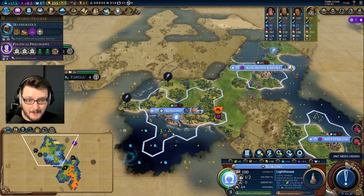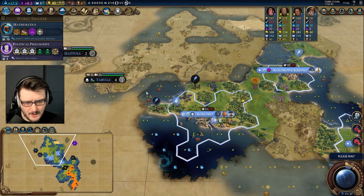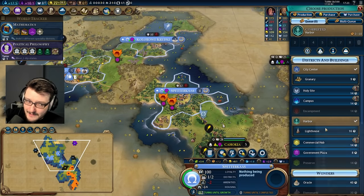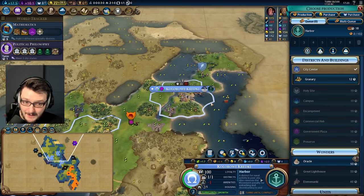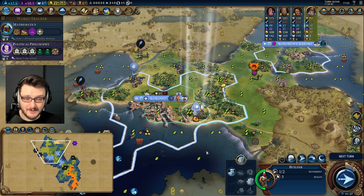I think I definitely want to build a pasture. In Reyna City I'm going to buy a builder. I want to explore the water a little bit. We have a harbour in Spettercast — we can go ahead and immediately begin work on the lighthouse, and immediately begin a harbour. This is one of the greediest openers ever. I don't even know if it's good to be honest with you.